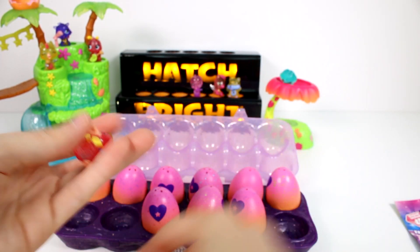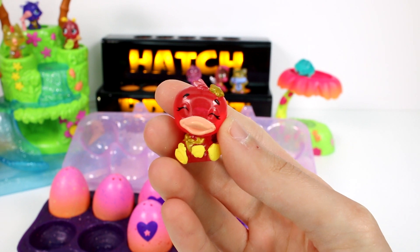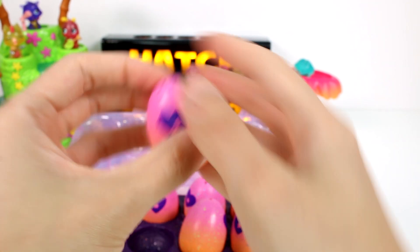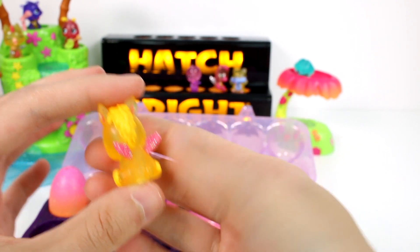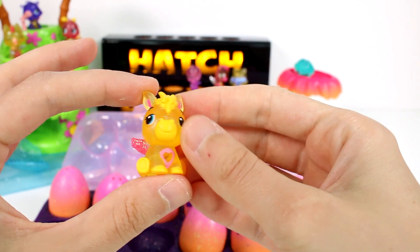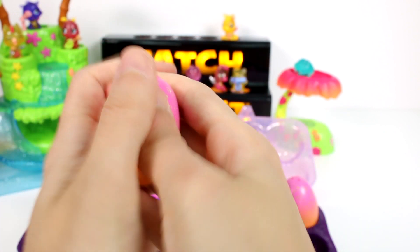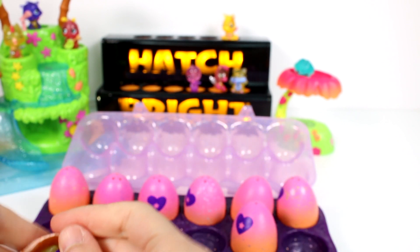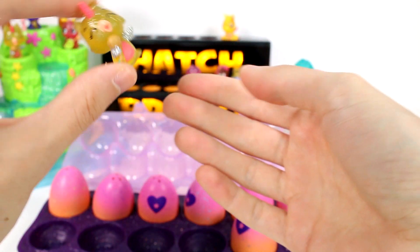That was really fast — I didn't expect it to open that fast. It looks like we have another Starlight Shores friend. These guys are so small. I'm going to have her on the dance floor over there while we open up another one. Oh, we got a little pony. One of my favorites this season, hands down, so adorable. Look at that little face. I love his little hooves — he's one of my faves forever. Let's see what's in the next egg. We got it. It looks like we may have gotten a duplicate — we have twins singing Owlicorns. So one's going to have to be in the band over here.